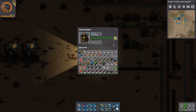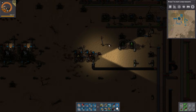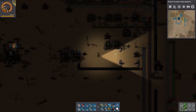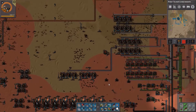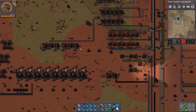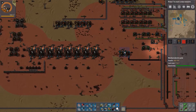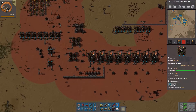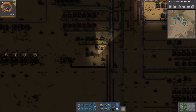This thing will just keep working, and even if it's slow it will make more than enough. So that's it — we have batteries, sulfuric acid, and explosives. We have expanded everything; everything is somewhat green. I'm going to put a few more modules in everything to keep the biters happy.